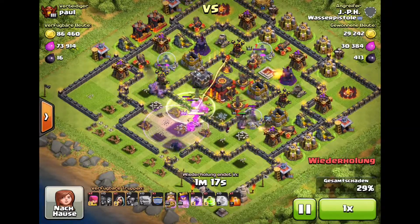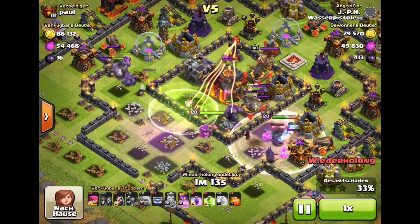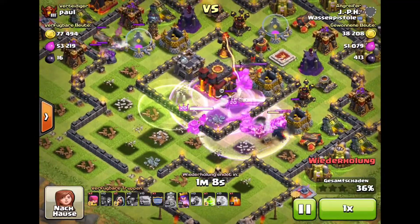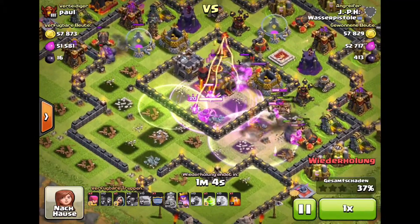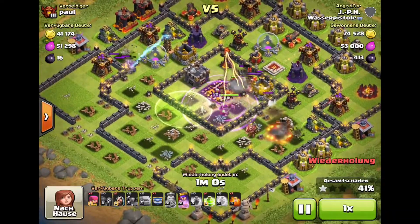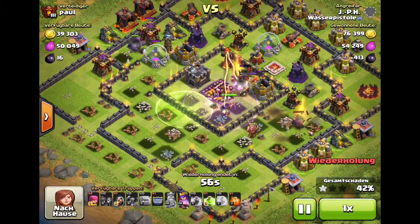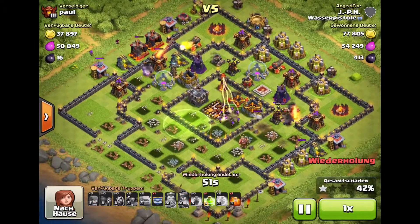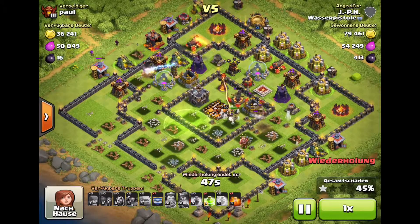There is a lot of action in front of the town hall and it should quickly go down. Usually my Archer Queen does a good job at shooting the town hall. The Archer Queen now shooting — town hall falls, and that's the first star in this raid. Now let's get the second star. My Pekkas are doing a lot of damage on the outside and I still have my clan castle troops. I'm at 43% on the bottom of the base.